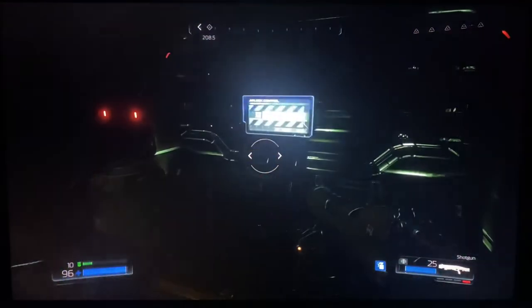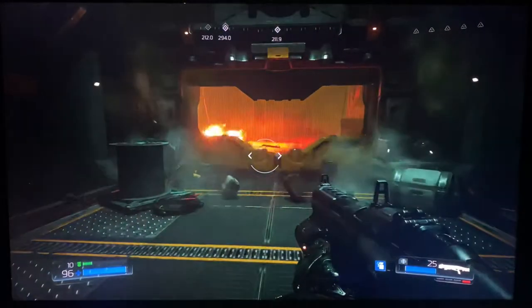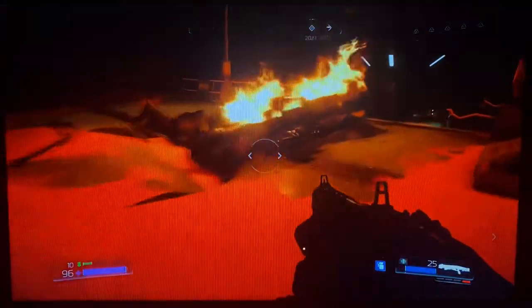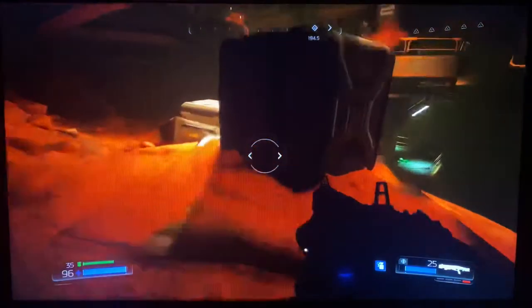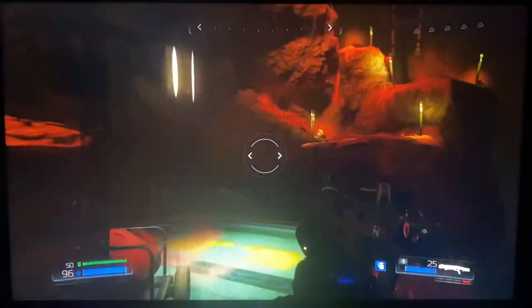It's only because I don't start recording until Tuesday. So our mission in this chapter is we have to destroy four coolant tanks. These coolant tanks are responsible for holding argent energy in them, to help prevent Olivia from getting her way.